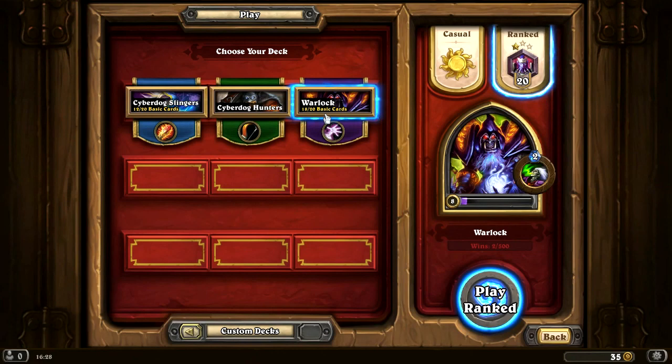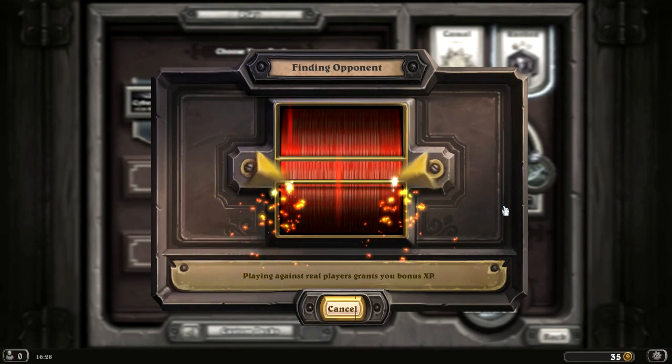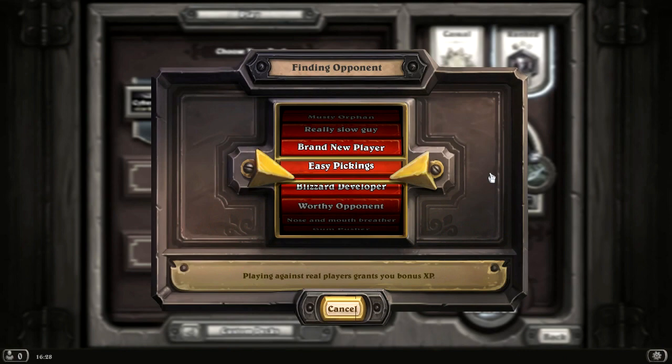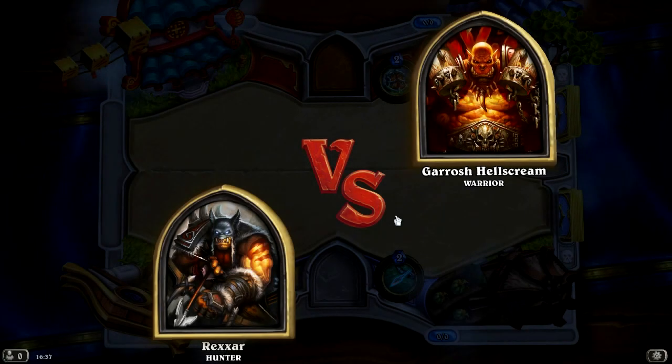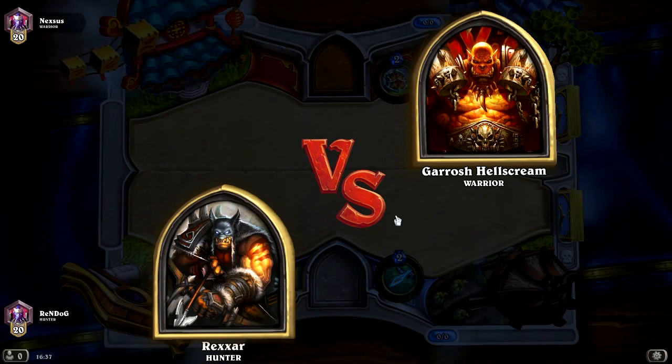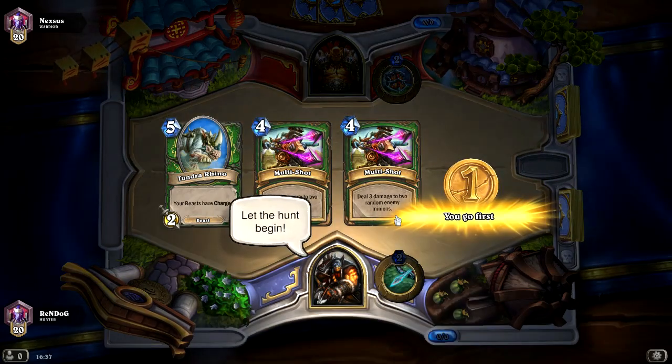Let's see if we can start winning a few games. There are only ten days left of the April season, so our ranking — currently 21 — is going to get reset soon. Our opponent today is called Nexus, and he is a level 20 warrior. Good luck to you, Nexus. Begin! May the heart of the cards be with your bottle.